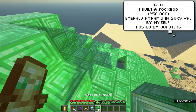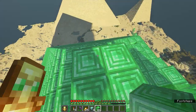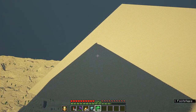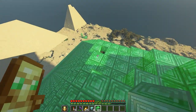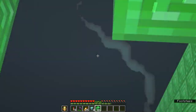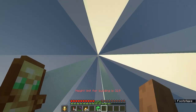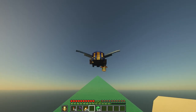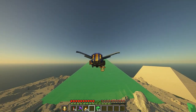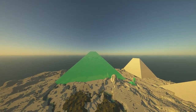From an impressive proof of concept to a mind-blowing survival achievement: Jupiter 5 has built a 500x500 Emerald Pyramid in survival by himself. Funny enough, his world playtime hours is actually 500 too. Is this a coincidence, or is the Illuminati involved? He's also released statistics to show that this is 100% legitimate, because some people in the comments were suggesting it was fake — but no, he came back and proved it.